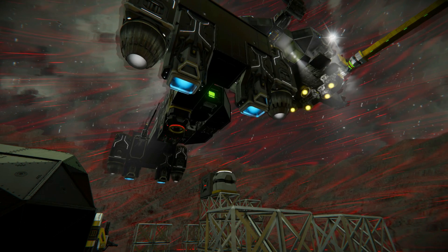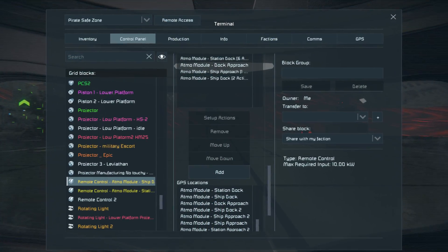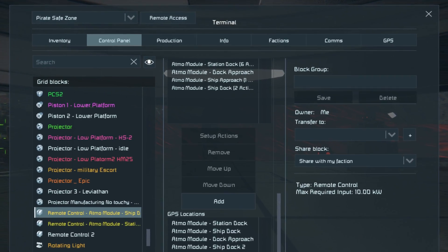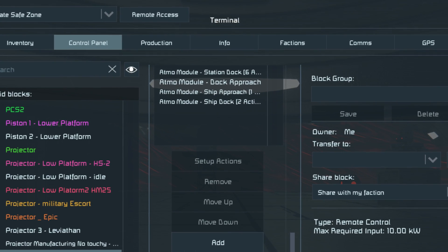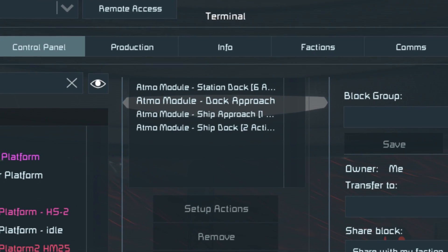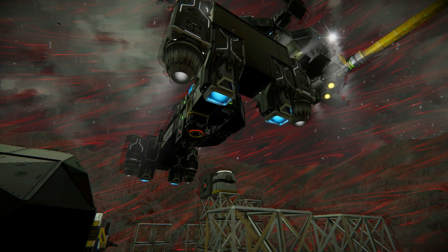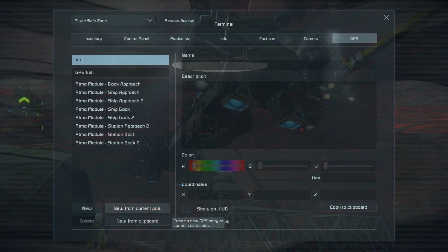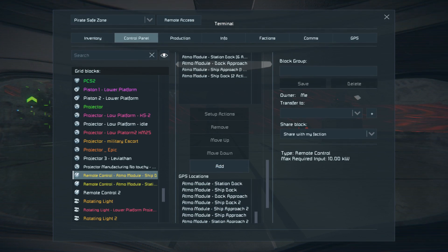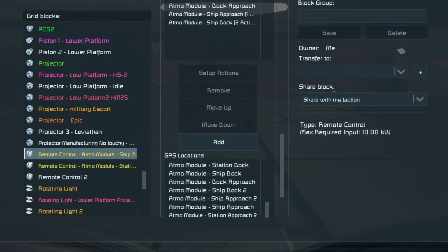My setup was simple — four points: one at the station dock, another a few meters above, another above the ship, and a fourth at its docking position on the ship. I was able to just fly the drone Atmo module to each location and set the GPS coordinates. Those GPS coordinates will appear in your normal list of GPS coordinates and will also be available for selection as waypoints inside the remote control block.